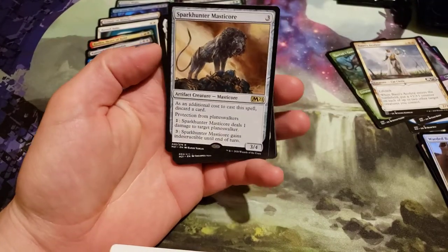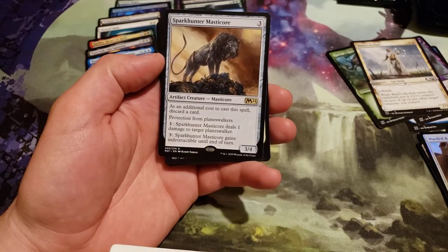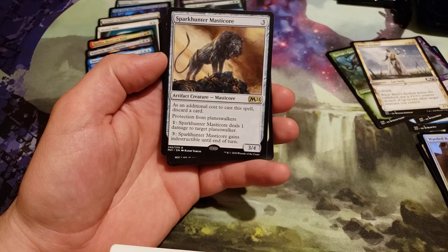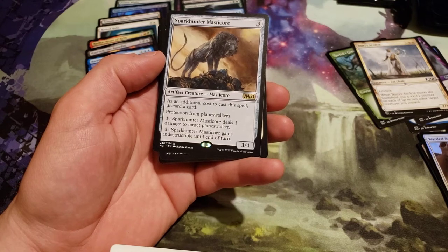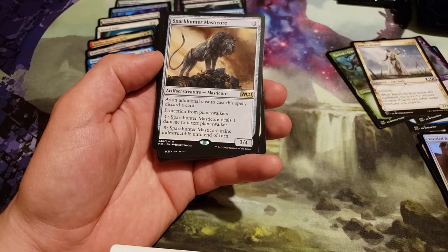And we've got a Spark Hunter Manticore — costs 3 generic. As an additional cost to cast this spell, discard a card. Protection from Planeswalkers. Pay 1 generic: Spark Hunter Manticore deals 1 damage to target Planeswalker. Pay 3: Spark Hunter Manticore gains indestructible until end of turn.